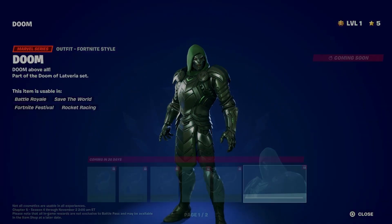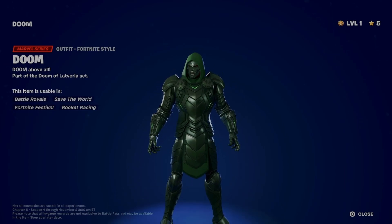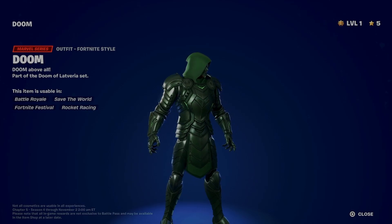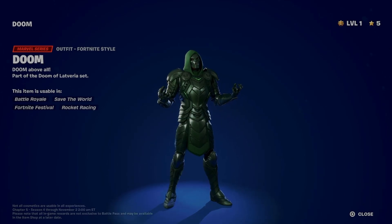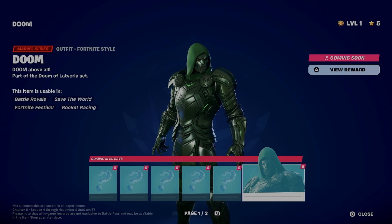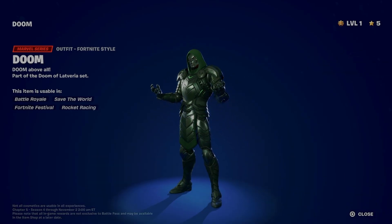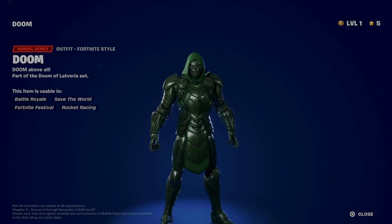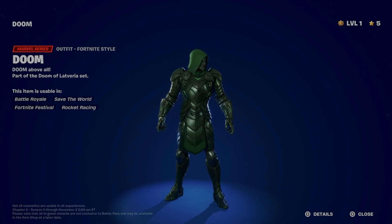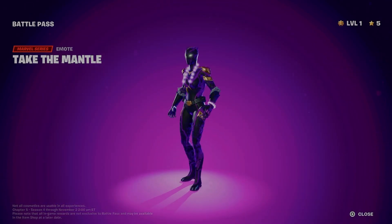At number two is Dr. Doom. I know you guys are probably expecting him to be number one, but he's the secret skin. If he wasn't the secret skin I would have bought my way to Tier 100 today. We just have to wait — I'm pretty sure it's about 20 days, until the 6th of September for Doom to come out. That's honestly probably the shortest wait we've ever had for a secret skin. I love the emerald look on his armor — it's really good, probably even better than the first Dr. Doom skin.